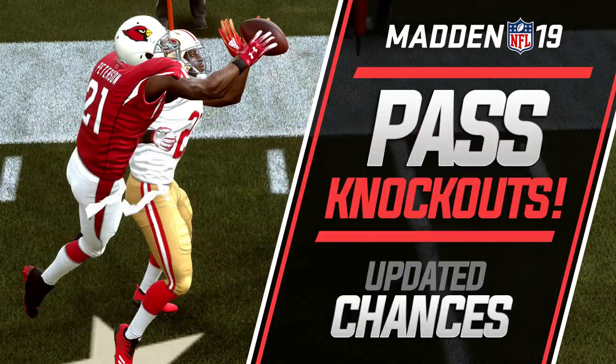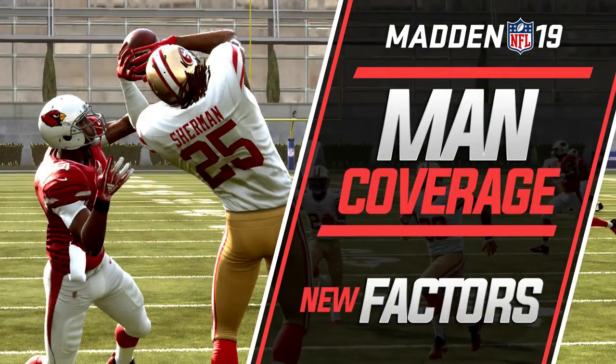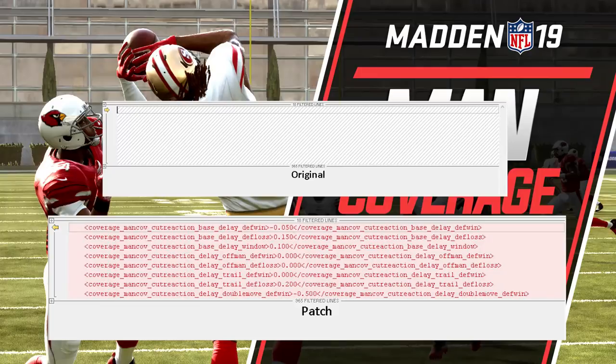That's a little bit of information to keep in mind — it does change the way that we play the game just a little bit. Some other things that came out here had to do with man coverage. Man coverage did change a little bit, though it wasn't necessarily a huge thing. A lot of this stuff was just added so that they could change it down the road if they wanted to — they added a little bit of code. As you can see there, originally there wasn't any code for any of this. But now we see new things added, like trails — I'm not sure if that's trail routes or the cornerback trailing behind the receiver.